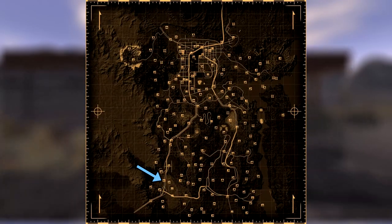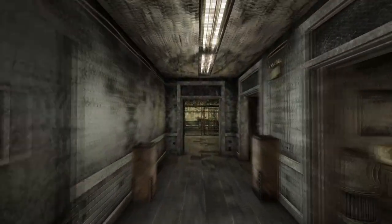Next up is the Nevada Highway Patrol Station. Make your way into the building and head through to the jail cells. Next to a corpse on the floor will be the cap.